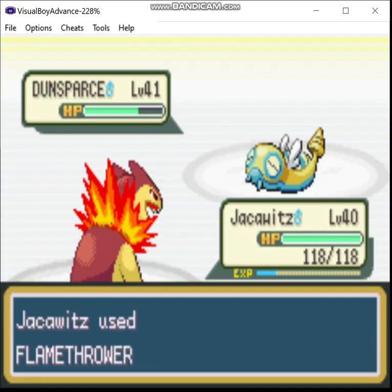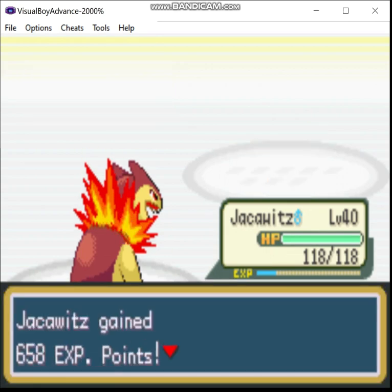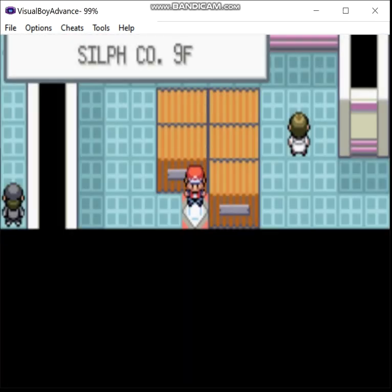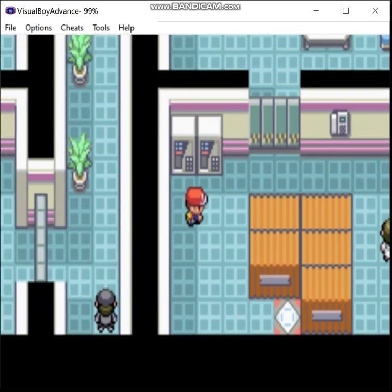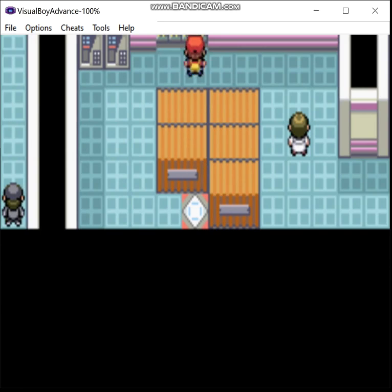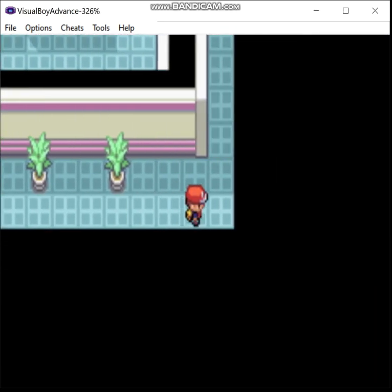Dunsparce — don't find too many of those. Fuck off with Spite, will ya? Down here, you get the card key.